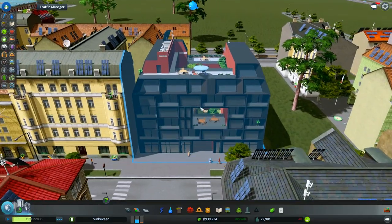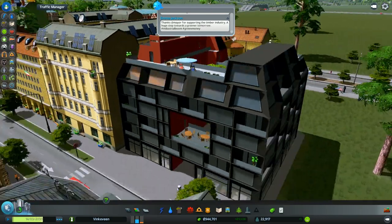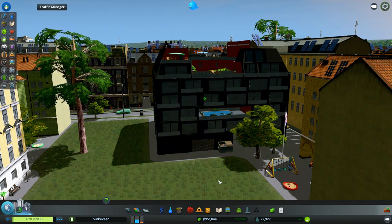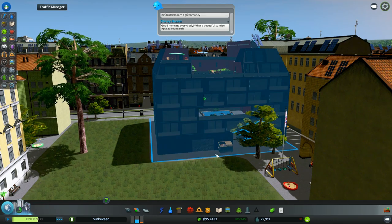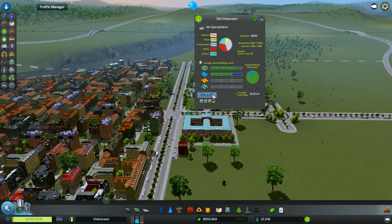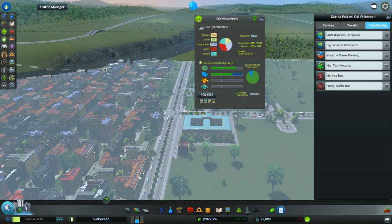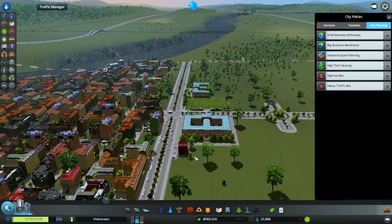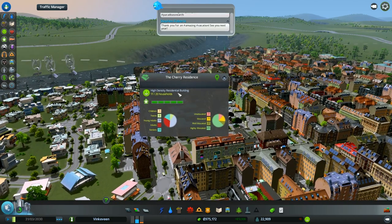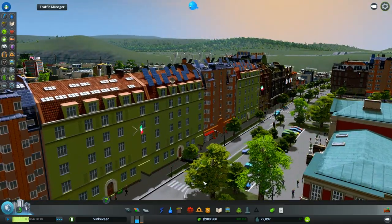This is a building that is not part of the European design. I downloaded this because it says you can get interesting buildings when you don't have high-rises. I'm guessing the policies are probably already set for high-rise ban because of the Euro style building. I wonder if I put high density somewhere with high-rise ban if it will produce these buildings. Things have reached maximum level, and this is why they look so good — all fresh bright paint, awesome.